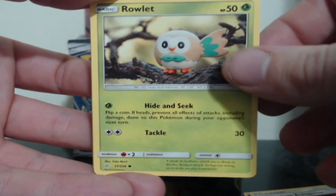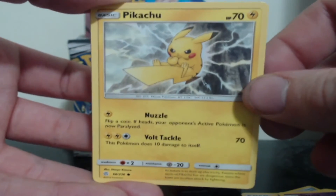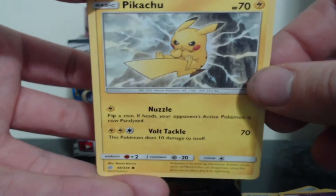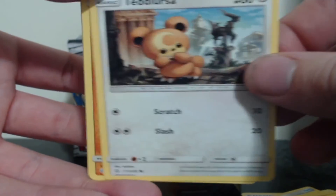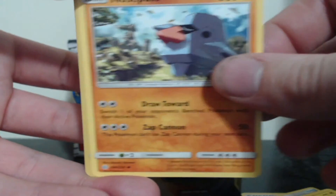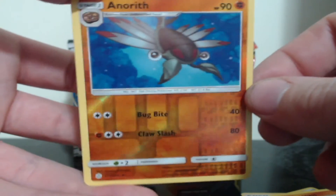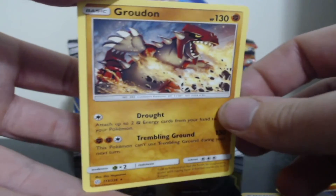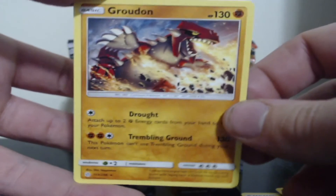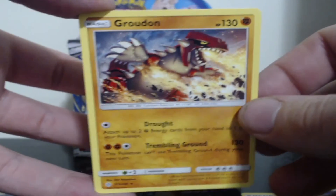Raulette, Skrelp, Pikachu — looking angry, he's about to fight, look at him. We got Teddy Ursa, Nose Pass. We have a reverse holo Arcanith. We have a regular rare Groudon, just putting that Fire Blast to use.